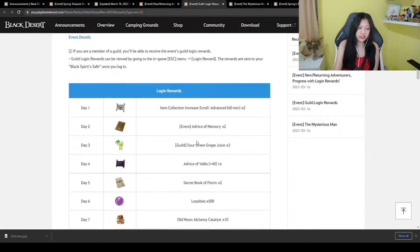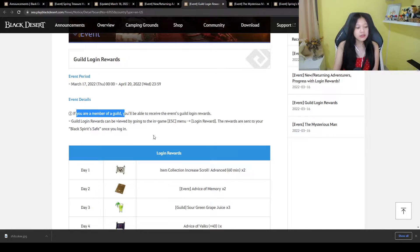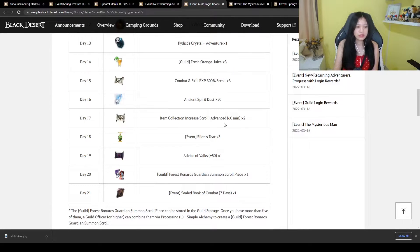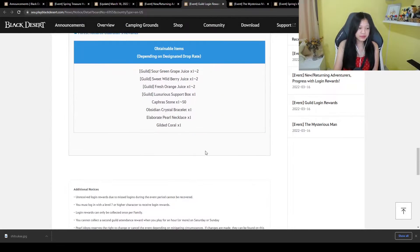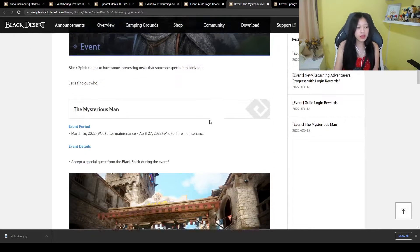Next is guild login rewards. You need to be a member of a guild — doesn't matter how big. This is pretty nice: you'll get loot scrolls, some items, a boss summon scroll, and even fail stacks.